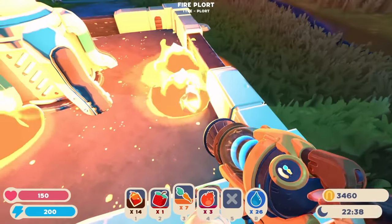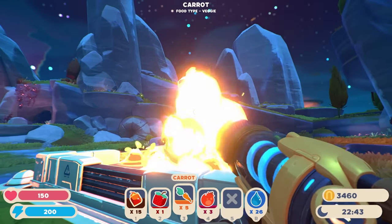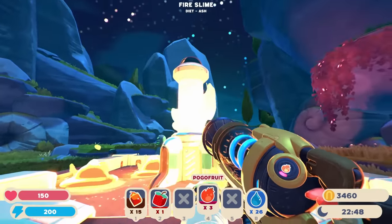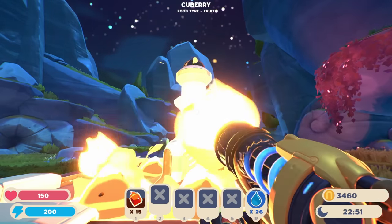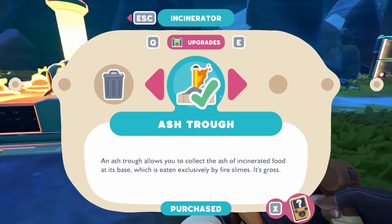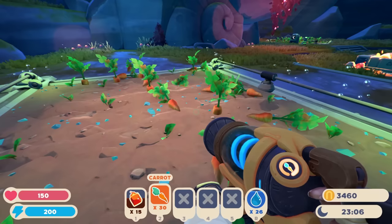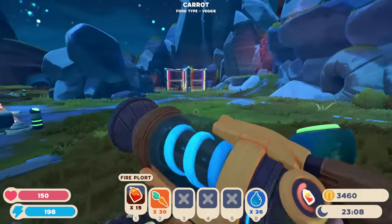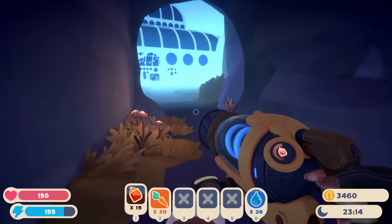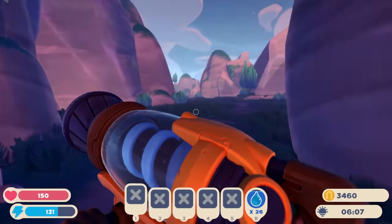Honestly, I think a plort collector and a feeder wouldn't be super crazy. The feeder could just throw whatever into the fire slime pen, and the plort collector would just collect plorts. I would love to see that — though I think that's probably not going to be a thing. Okay, we've got 15 fire plorts — we're actually good! I just need to go get some more jelly stone and then we're gonna get that key.